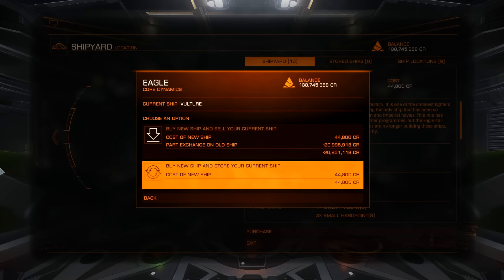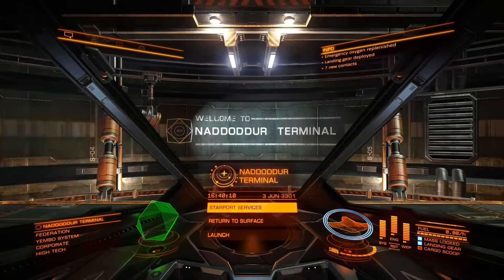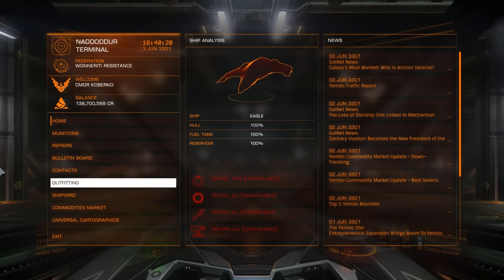We're gonna buy a new Eagle — as you can see here, the new Eagle will cost you around 40,000 credits. We're gonna confirm that and let it load. Now we're gonna quickly go over the outfitting — how to outfit it and what to put on it, and briefly describe what to keep in mind while outfitting your ship for bounty hunting. So let's go into the outfitting menu.